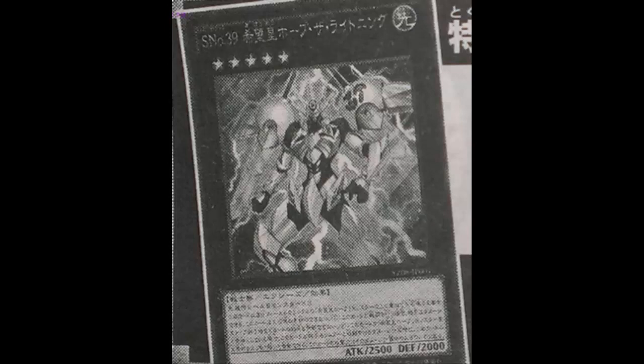Attack your opponent's monster, detach — this guy goes up to 5000 and they can't activate card effects until the end of the damage step. So forget their Dimensional Prison, you just wreck them. Utopia too strong. You can put Utopia equip cards on this guy and make him even stronger. They could have worded the attack boost differently — it could have been a lot more problematic depending on how they worded it.